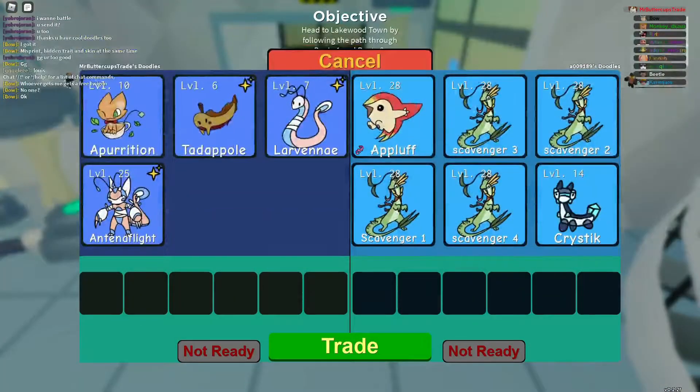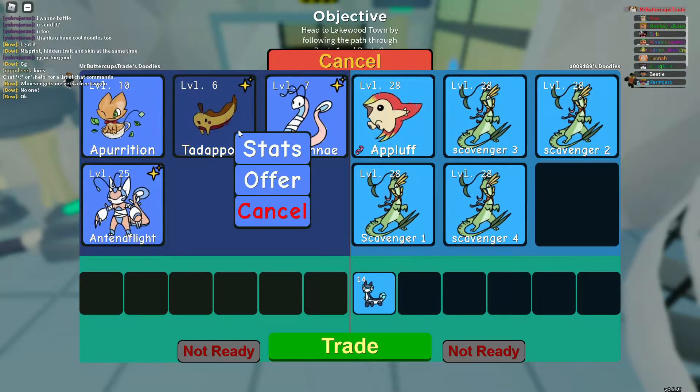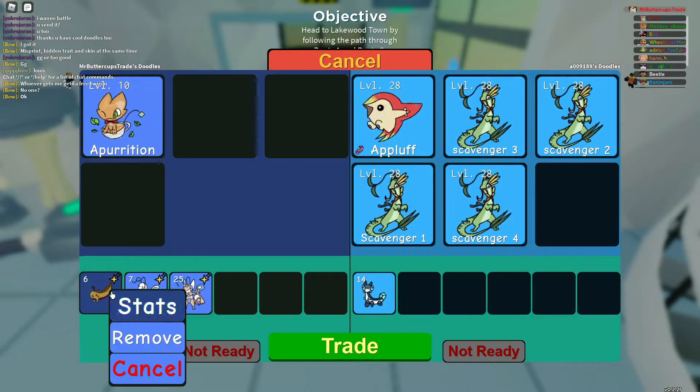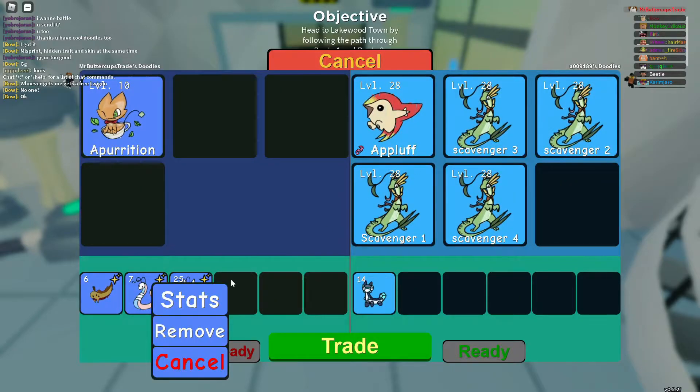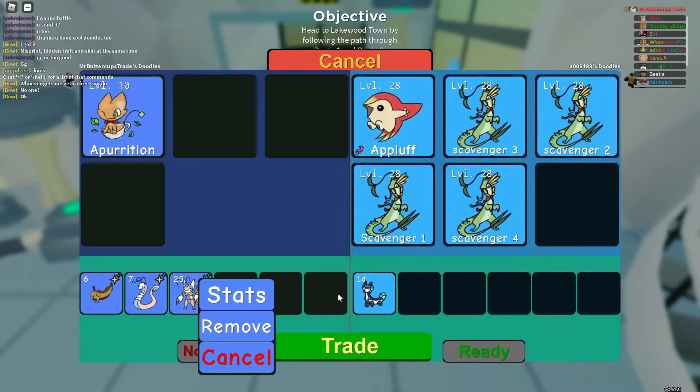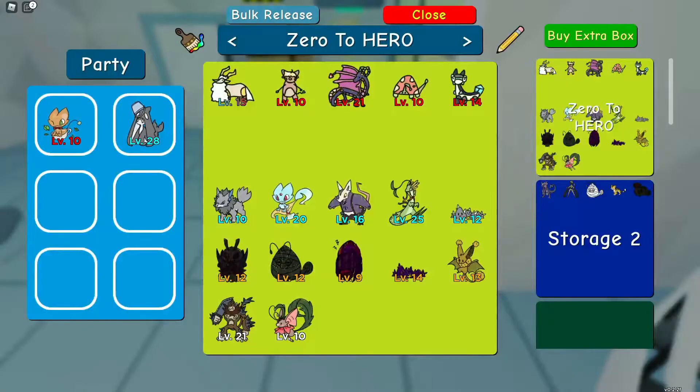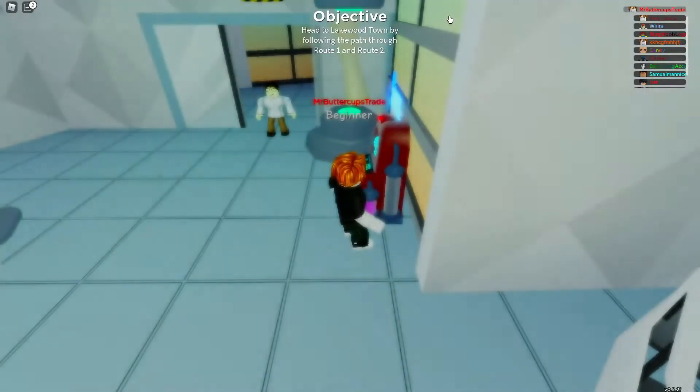In this trade, we're trading Misprint Tanaple, Misprint Larvenae, and Misprint Antenna Flight for a Scribbled Christic. It's a rough trade, but skins are usually better, so we're going for it.